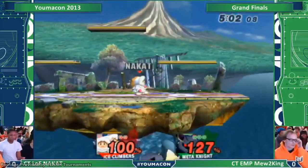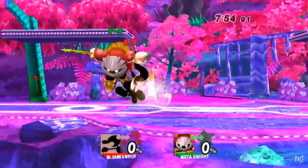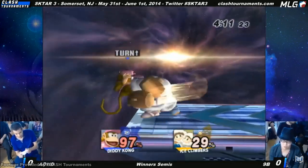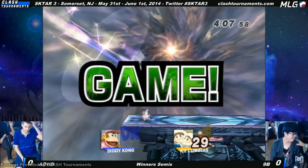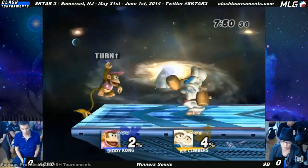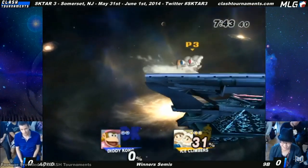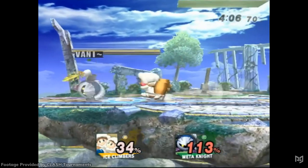Ice Climbers became the next popular character after Meta Knight — they could cover most matchups in the game and weren't that hard to pick up. Many great Icies mains in the U.S. like Nakat and Vinny switched over from other characters. Japan's 9b was the original Ice Climber main — he optimized the chain grabbing, making it faster and harder to mash out of, and he optimized edge guard punishes too. These optimizations led to insane results in 2014, beating the best players in the world, dominating Japan's tournaments, and tying for first place in the global rankings.